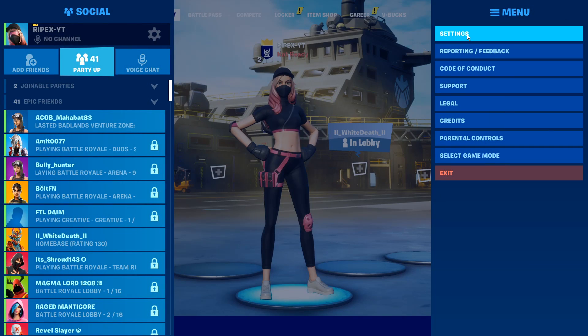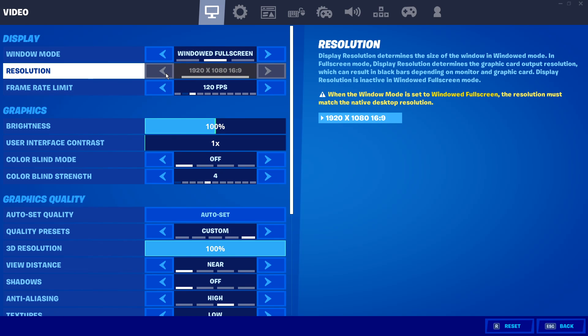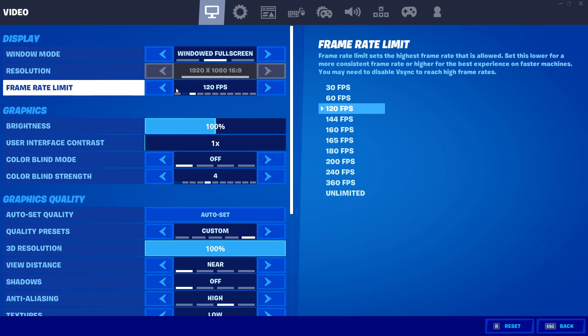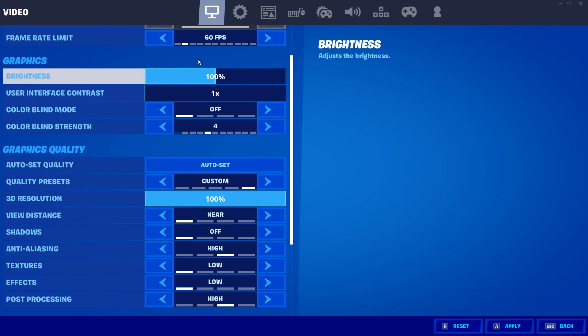First, go into the settings and set your Windows mode to full screen. If you have a low-end GPU, this will also help fix your problem. Set the frame rate lock to 120 or 60 FPS according to your PC specs. If you have a texture-not-loading problem in your game, just set the resolution to 60 percent and apply the settings.